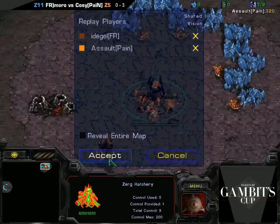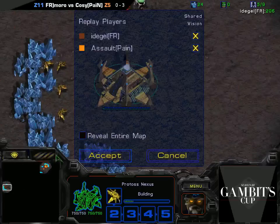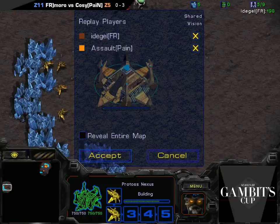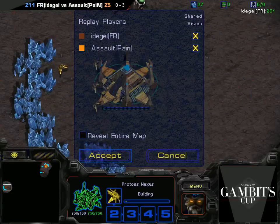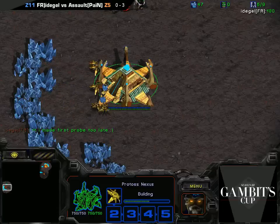At the top right is the orange Zerg, we do have Assault Pain. And at the left side, as the brown Protoss, we have Itigel. Having said that, I think Itigel has actually come out on this map a couple of times, so maybe he just likes Outsider or something.